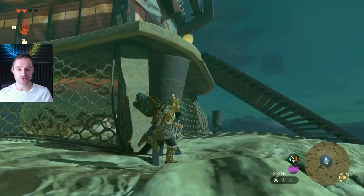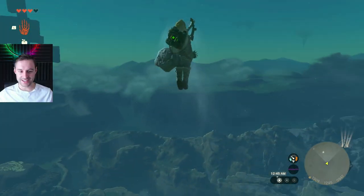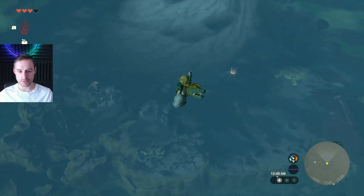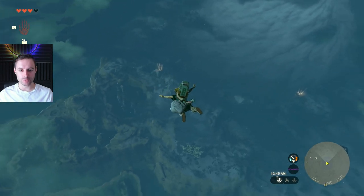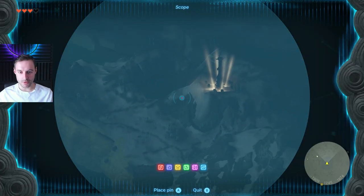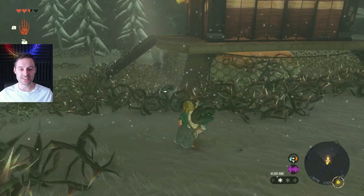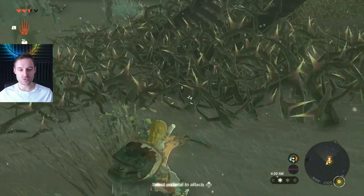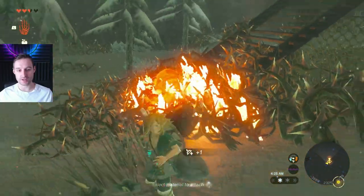There's nothing obstructing the door in this one, so just walk up the steps and in you go. After obtaining this tower you'll be able to see both towers for the next two northwestern regions. Rospro Pass Skyview Tower is the next one — also quite easy, only blocked by thorns which easily burn with the fire fruit you've already been picking up since the very beginning of the game.